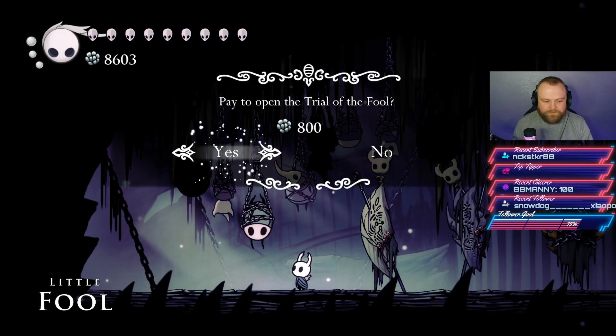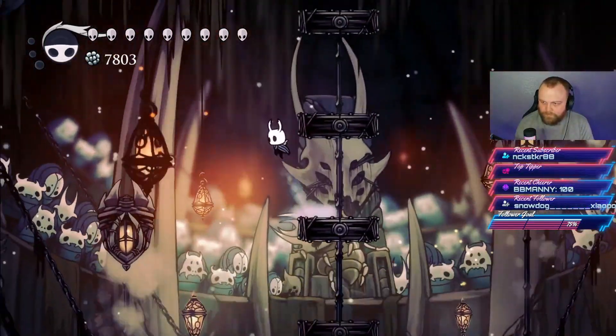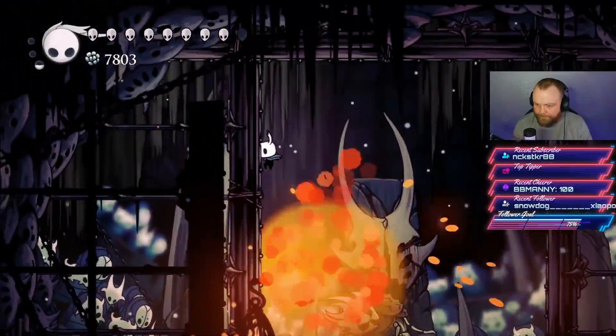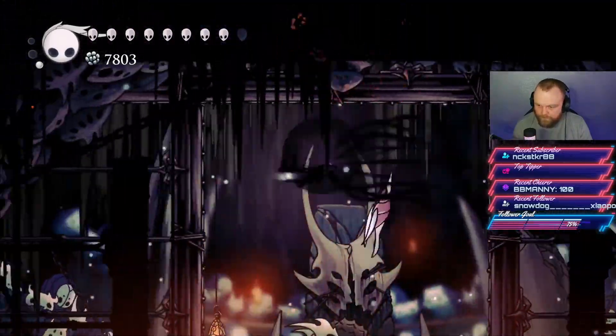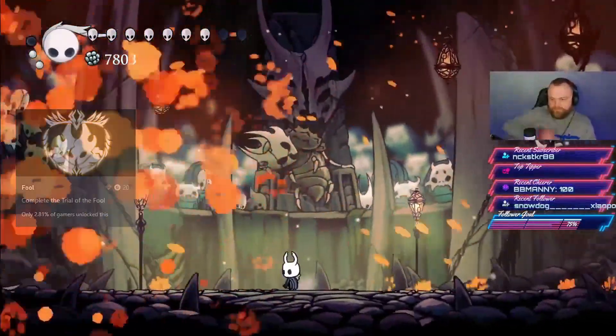After that painful achievement we completed the final coliseum — the Trial of the Fool — which is very tricky because the floor is removed halfway through, forcing you to cling to walls while fighting. The main tactic is to pogo and use spells where possible, then dash back to the wall to continue wall jumping. Completing this finishes all coliseum achievements.